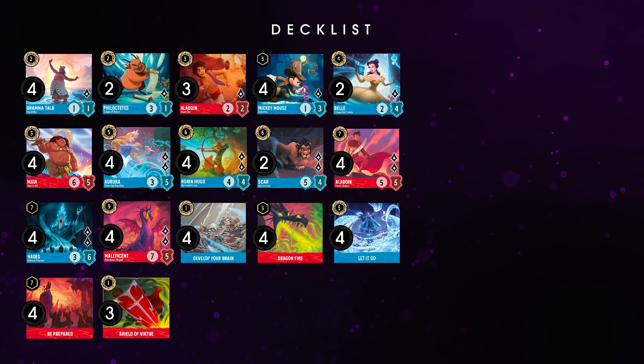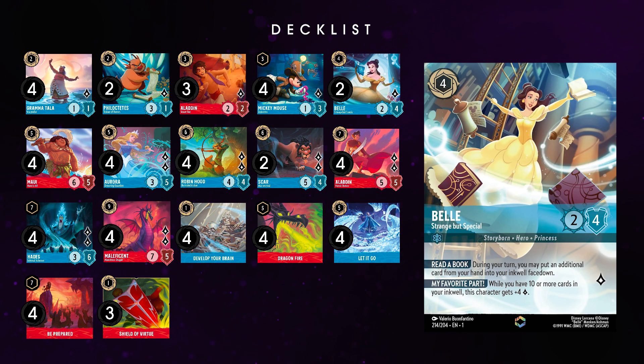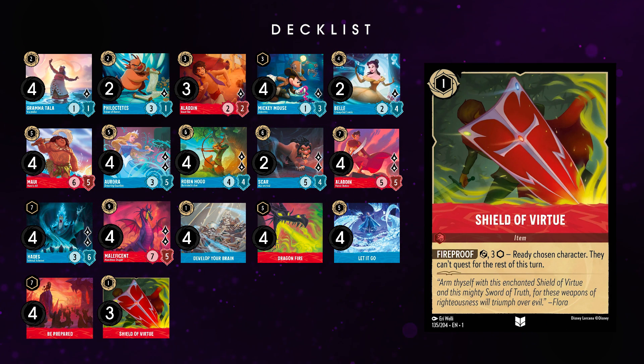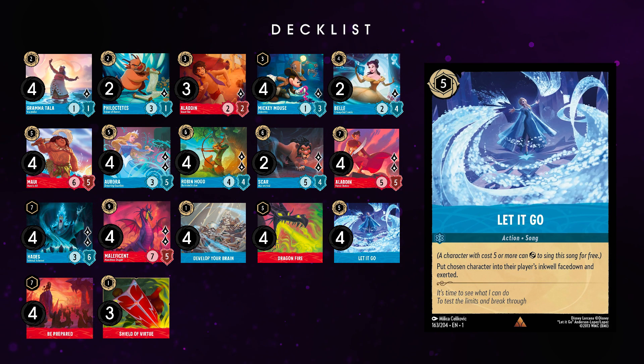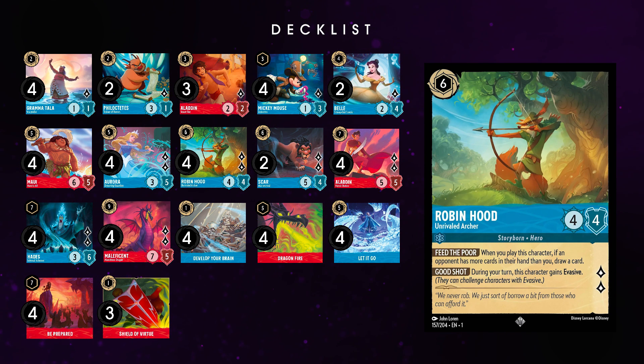Here's a look at the full deck list. You'll notice a few more late game lore units like Floodborne Aladdin, who can attack into units and swing the total lore difference by 4, often by surprise through a shift. Bell is another late game option, questing for 5 lore if your inkwell gets to 10, which is fairly often when fighting a control tug of war. Shield of Virtue and Let It Go add additional board control to the deck and are both inkable as needed. This deck can run out of steam, and to combat that weakness be sure to run Develop Your Brain to help you find the right cards at the right time, such as speeding up your ramp in the early game. Also, Robin Hood is an underrated card that can help with card draw plus offer a defense against elusive characters.